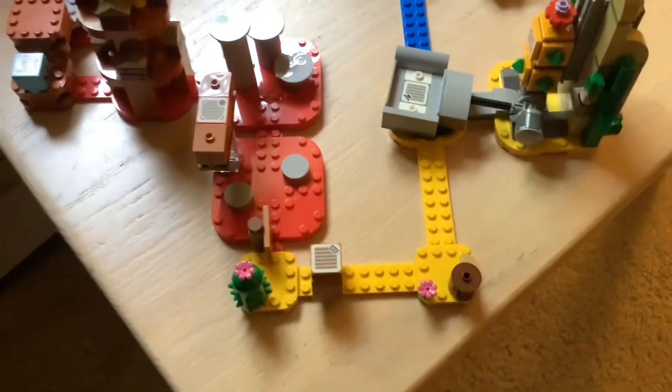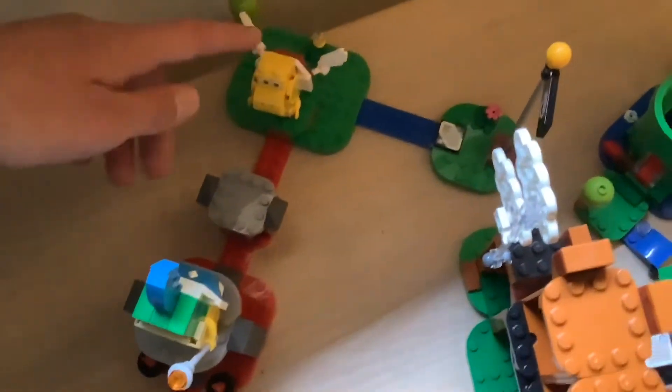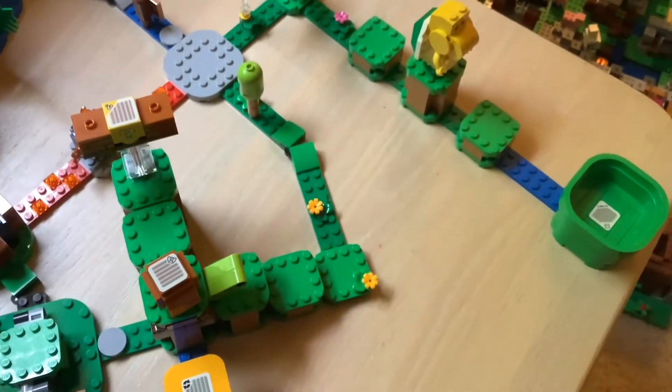Probably my favorite part. You have some lava. You also have a time question box with customization, a Bowser Jr., another customization question box, a Bob-omb, Larry Koopa, a Koopa Paratroopa, more lava around here, and then the finish flag. And that is all for the Mario scene — play our Lego Mario course!